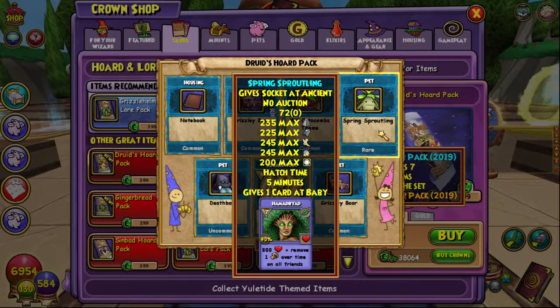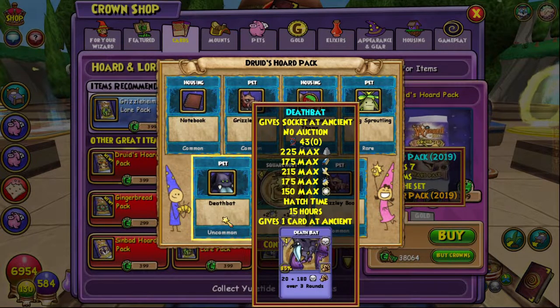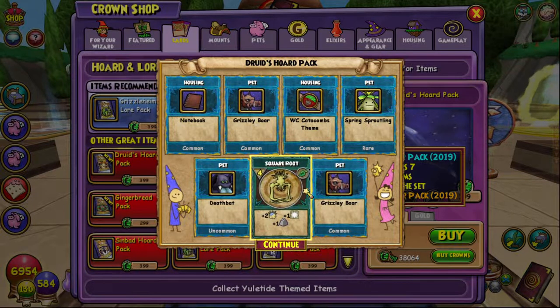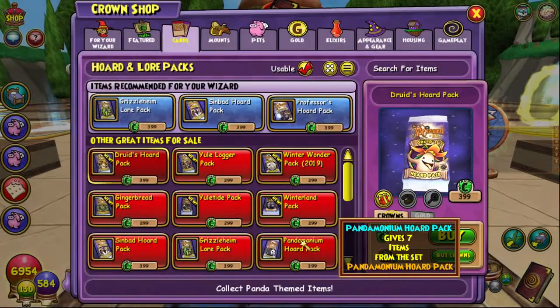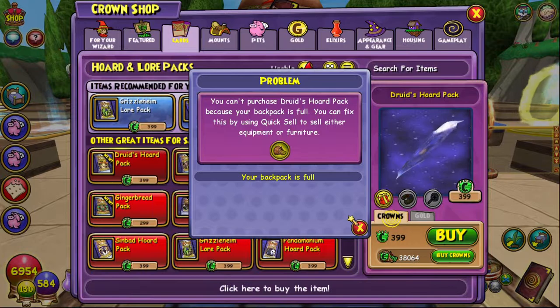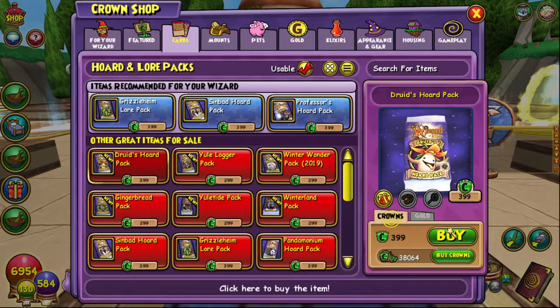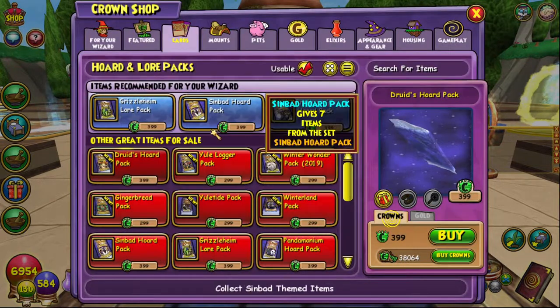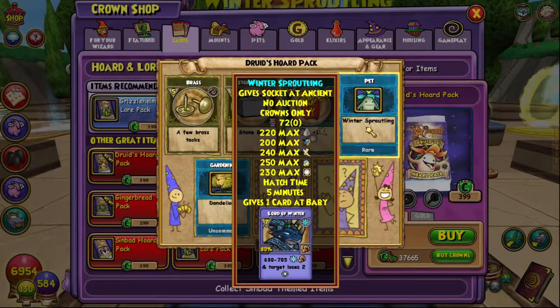We got a Grizzly Boar and the new Spring Sproutling pet - that's so cool! I'm definitely going to be putting that on. We also got Hammer Dryad: 800 health plus remove one overtime on all friends for seven pips - not terrible. We got a Death Bat and another Grizzly Boar - same one twice, that's funny - and a Catacombs theme. My backpack's full so I'll be back in a sec.